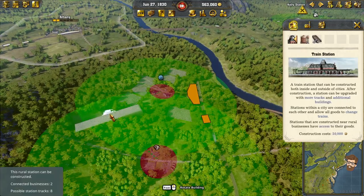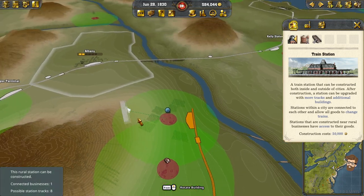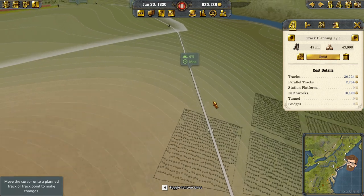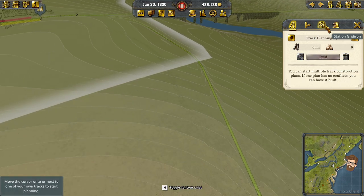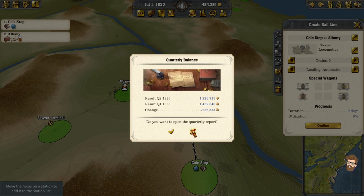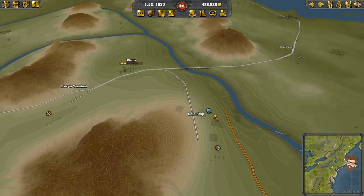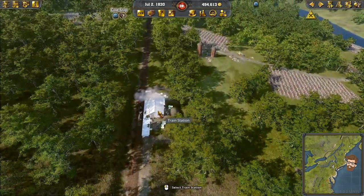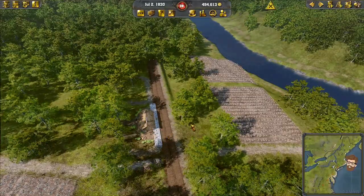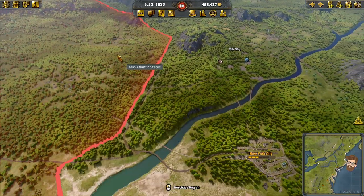Let's mirror that and hook up something kind of about in here — let's also check the terrain. Got some high terrain, so let's see if we can just run right along the ridge here. That's not bad — have to do a little bit of earthworks over here, but that'll make sense pretty quick. We'll do a rail line, coal stop to Albany. Going to make sure this one is a John Bull — one train, automatic, go for it. It may not need all of these items per se, but we're going to be able to hook into both of them. My competitor is doing that too, so I want to make sure I'm trying to get in on this.